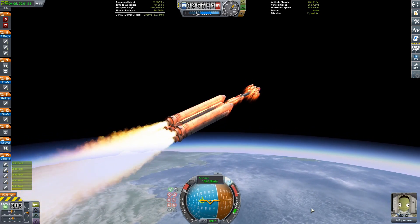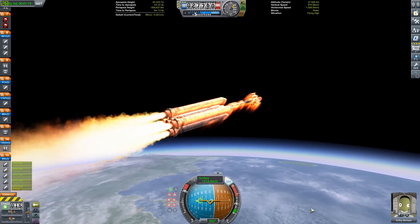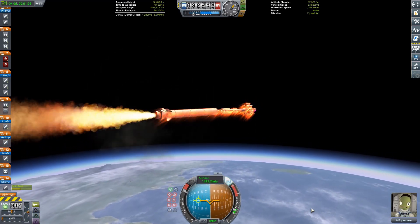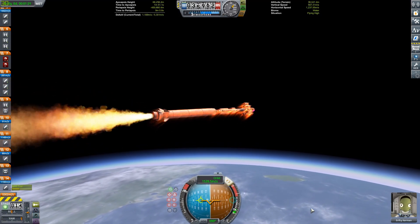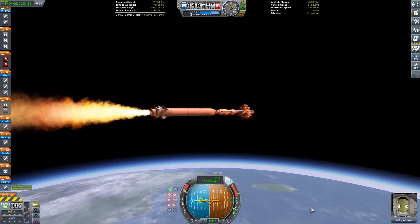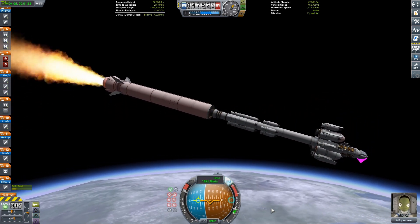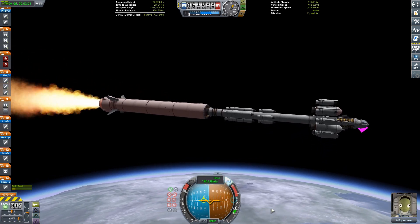The four outer Clydesdales aren't topped up all the way with fuel, and they're burning at a higher thrust limiter than the center one. So the outside boosters are going to burn out first, then it transitions to the center booster, which won't quite get us into orbit. Since we can't stop these from burning, we'll need another method for our orbital insertion burn. My apoapsis ended up being about 450-something kilometers — way higher than any realistic scenario would need.